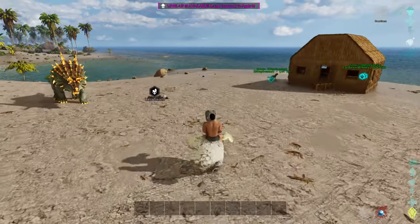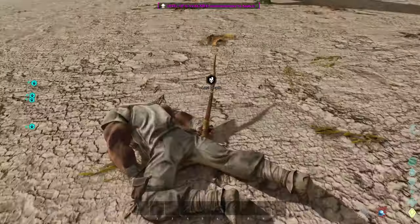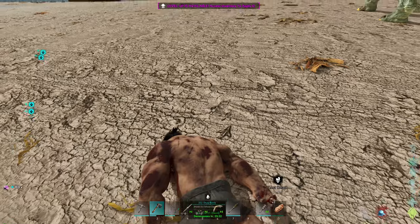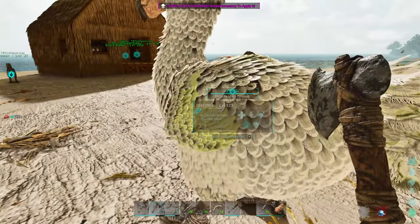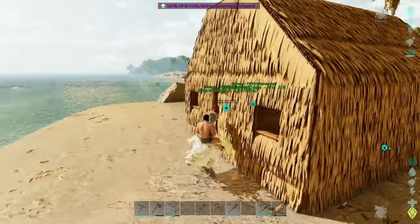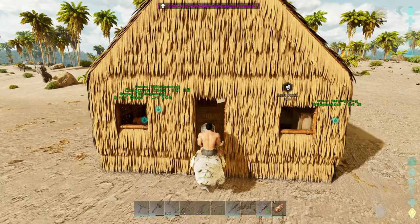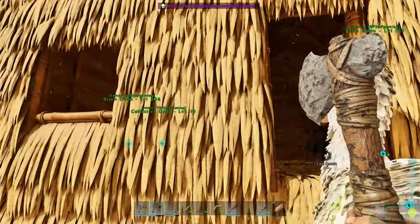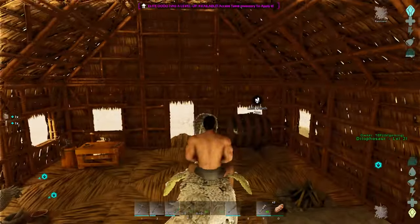Yes, we have a rideable dodo! He's got a little bit of speed, he's got hops! I don't know if he can attack — I'm not gonna try to attack anything, I don't want to risk that. We have a rideable dodo, man — all is good! Let's go like that. We need to move a door real quick — go like that, come on in buddy! Yeah, there you go man, our first dodo — the elite dodo!